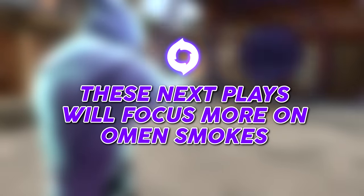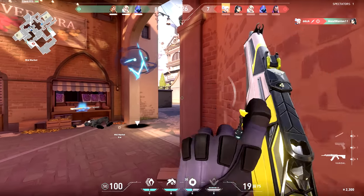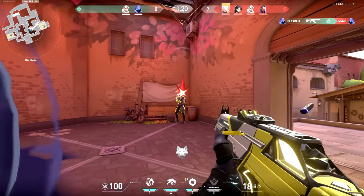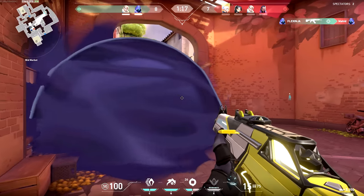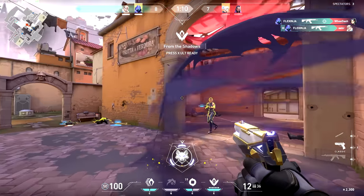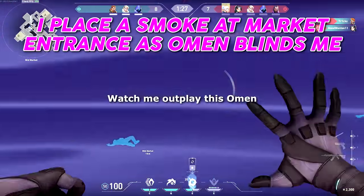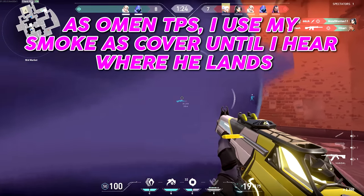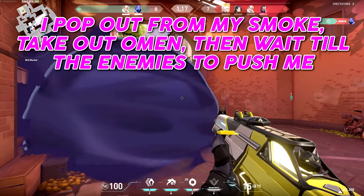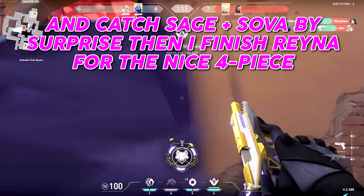These next plays will focus more on Omen's smokes. This next clip is one of my personal favorites. I place a smoke toward market entrance when the enemy Omen throws his Paranoia at me. As I hear him teleporting, I use my smoke as cover until I hear where he lands. I pop out from my smoke and kill Omen at market, then wait for enemies to push. I use my Paranoia on Reyna as we pass through my smoke and catch Sage and Sova by surprise, finishing Reyna for a nice 4-piece.